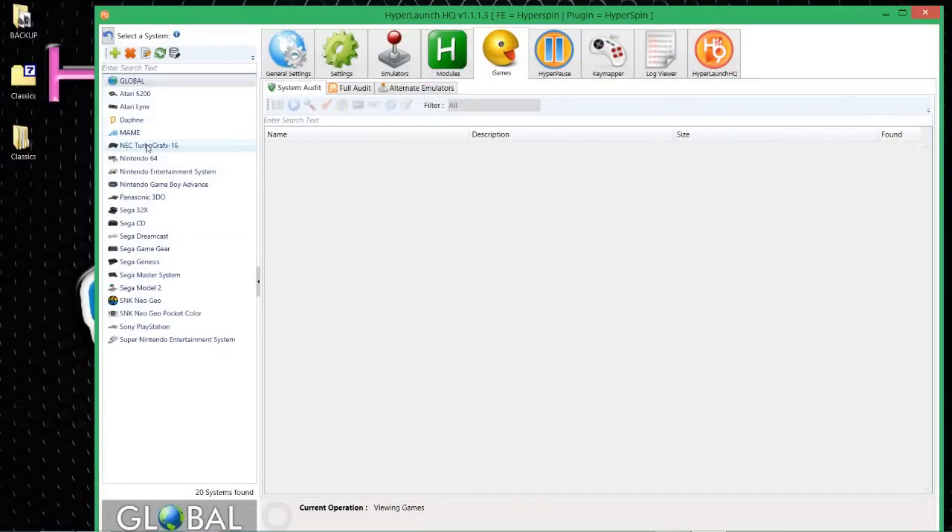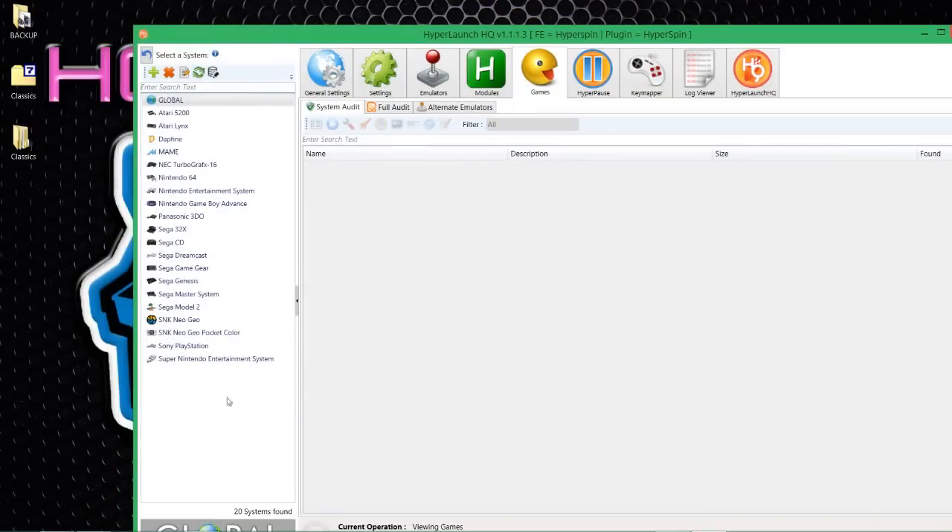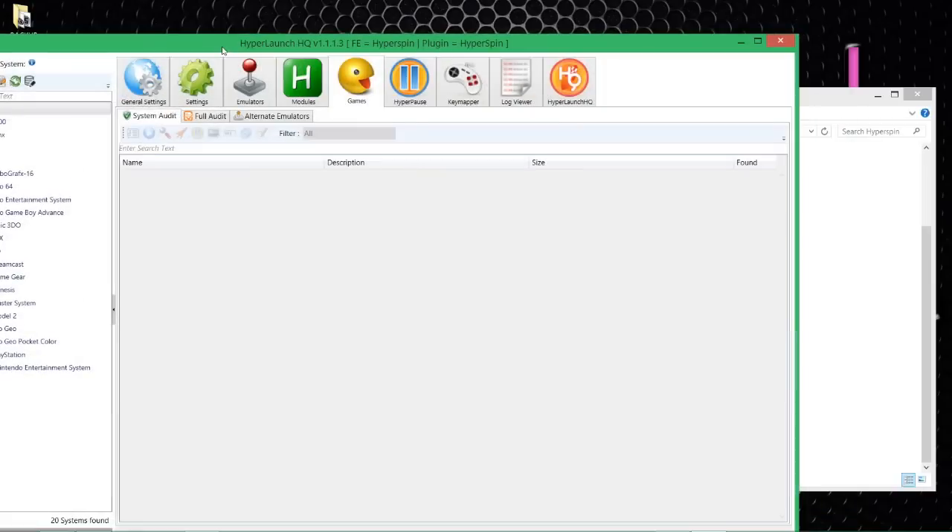All the systems you see in the left-hand pane are the ones that came as default enabled with HyperLaunch HQ. We're still going through these and setting them up. I showed you RetroArch, and later on today I'm going to bundle up a load of these systems with all the artwork and relevant media you'll need to get them running. This guide will also show you how to add a system to your setup that isn't already there by default - that's a handy hint. It also shows you how to use MAME in a different way.